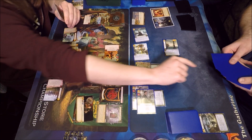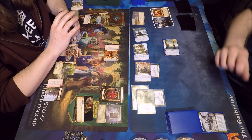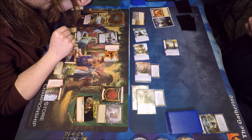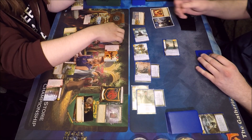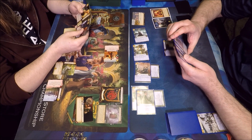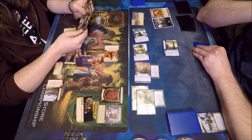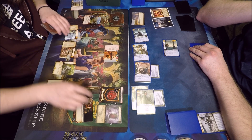No defenders on the intrigue challenge — he gets power from unopposed and grabs a Raiding the Bay of Ice. That sucks because I was waiting to get a warship in play, then I can get Flea Bottom on top of his deck and maybe pillage it off — that was the plan. At least two Flea Bottoms are in his discard pile, so if I can deal with that other one I'm good.